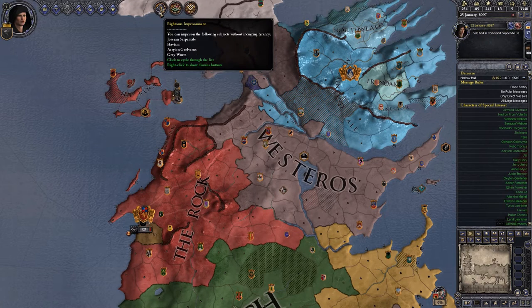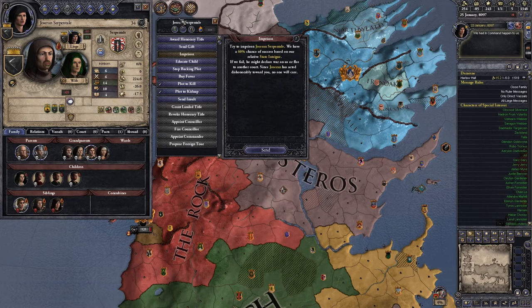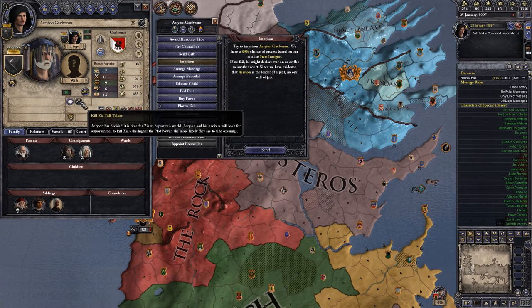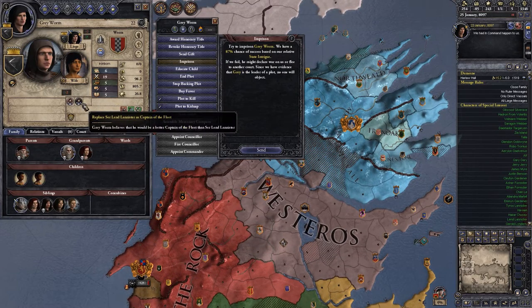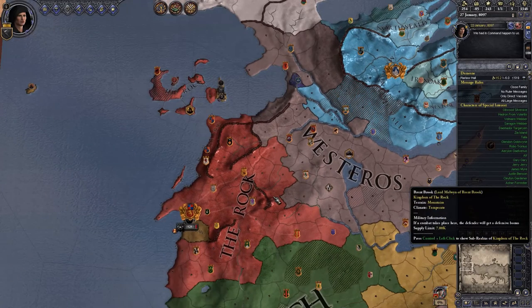Lots of people being released from different dungeons. We've got a lot of righteous imprisonments to do. We can righteously imprison someone for reasons I don't know. Havium — I righteously imprison you because you're trying to replace someone as treasurer. Someone else is trying to kill Zia Tall Talker — I'm not totally against that. And someone is trying to replace Lend Lannister as captain of the fleet. Okay, fair enough.